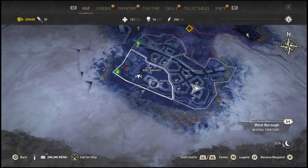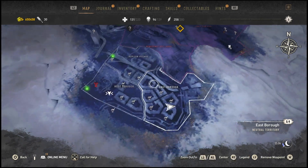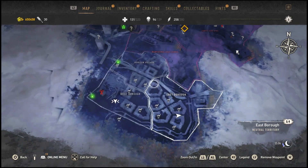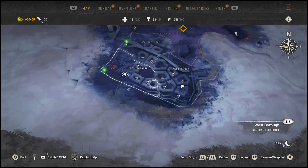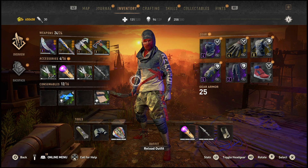You guys want to make your way to this area over here. Now depending on whether you sunk the water or chose to keep the water in your story mode, you will have this side of the town unlocked on your map. If you did not sink the water, unfortunately this little town will not be available to you.